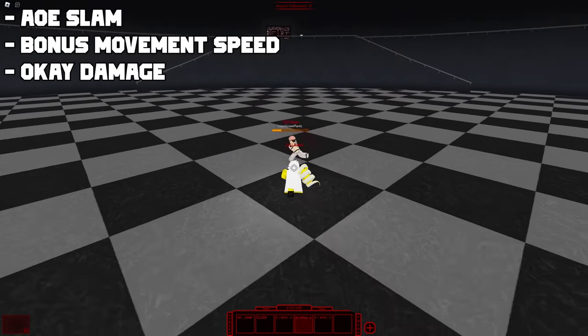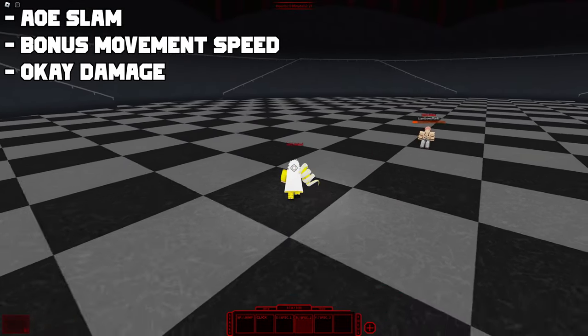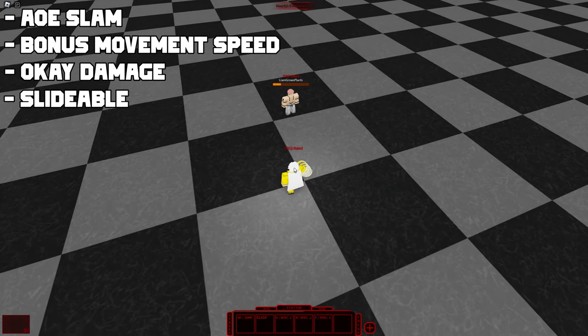The R move is very similar to Kenki 1 dual mode R. You spring off of the kagane and slam the ground, dealing damage to nearby enemies. During this move you gain bonus speed for the duration of the move. You can also slide this decently far.